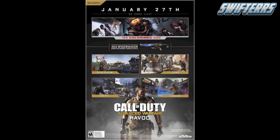As you guys can see on screen right now, this is the official wallpaper for the brand new up-and-coming Havoc DLC. This is the official and confirmed one, as Sledgehammer actually went ahead and posted this on their Twitter account. As you guys can see at the very top, it says January 27th, so that is the release date. January 27th, which is a Tuesday, it's about a month away, and it also says the new Exo Zombies mode.